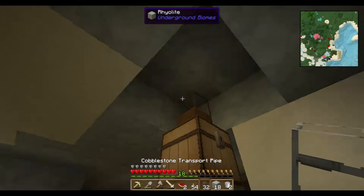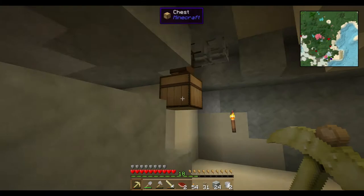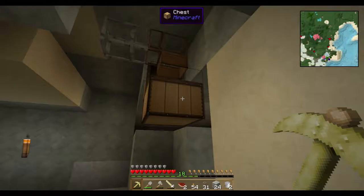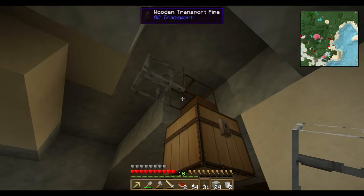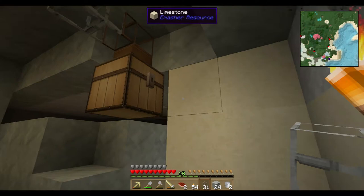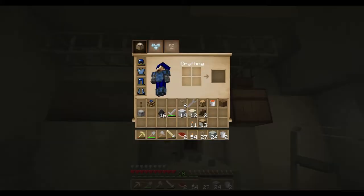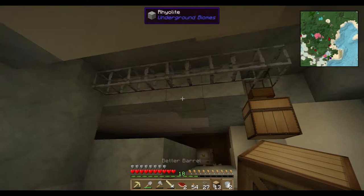With Refined Relocation, ores go one way and stone goes the other — that should let me route the ores in the direction I want. For now it's really just a simple mining operation. We're going to have these stone pipes come around here. I don't know if I can load these from the top or if they have to be loaded from the bottom — we'll find out soon enough. Hopefully this will work.